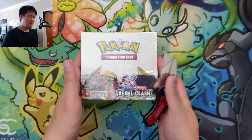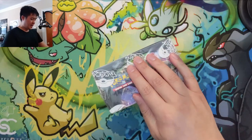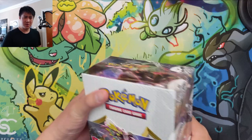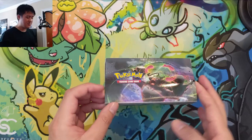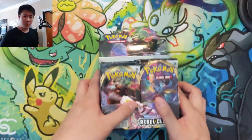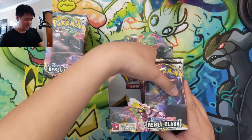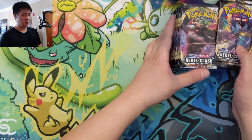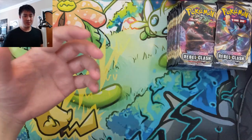This might be our last booster box we're gonna open on the channel. I took a look at all the stuff we've opened so far and I'm a little disappointed. I was under the impression we've pulled two Boss's Orders, and my goal for this box was to get our playset. But when I was looking through the cards, we only pulled one — it was a reverse, which is cool — but that is disappointing. We're super far away from getting our playsets, so Boss's Orders is gonna be our primary goal.